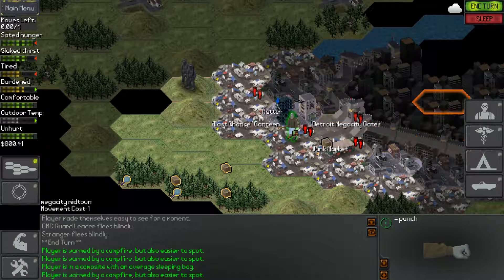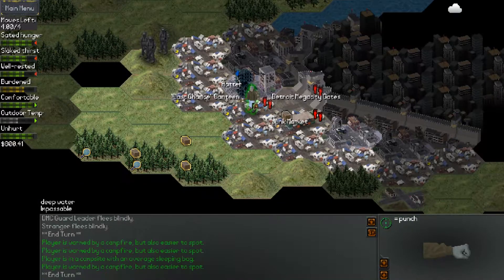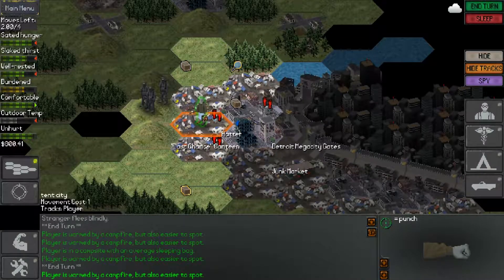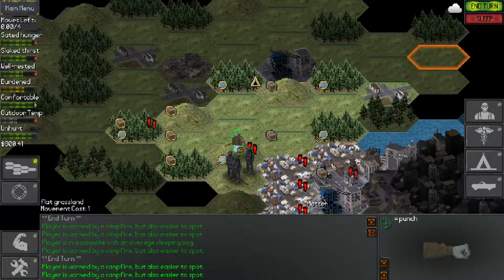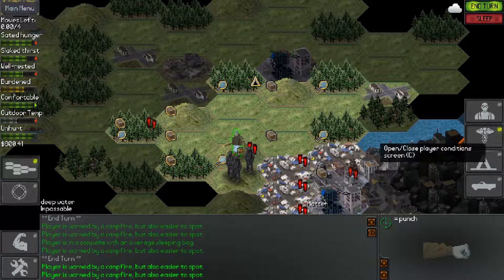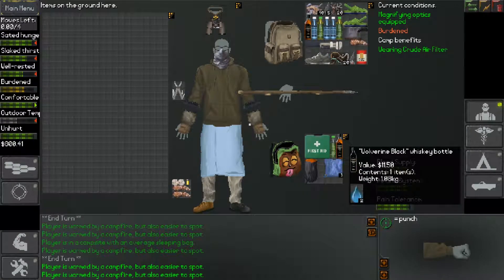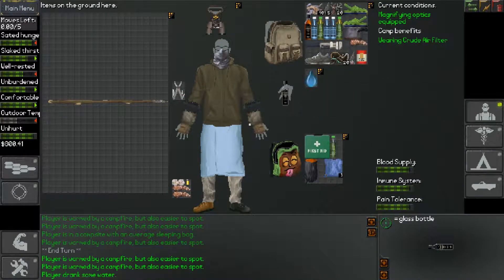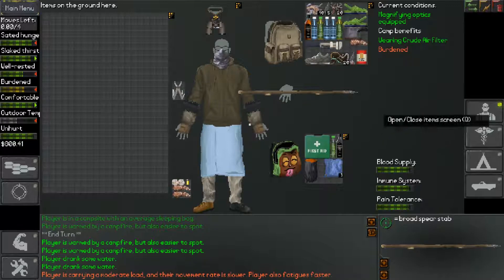We have a melee build here and that's what we're going to go for. The fact that we have the Last Chance Canteen is pretty nice — that's going to allow us to get food if we're really desperate. With the money, if we're really desperate, we can run back and get medical attention as well, so it opens up a lot of possibilities. We need some water, so I'm going to go ahead and drink some of the water we have on our person. All of this should be sterilized.